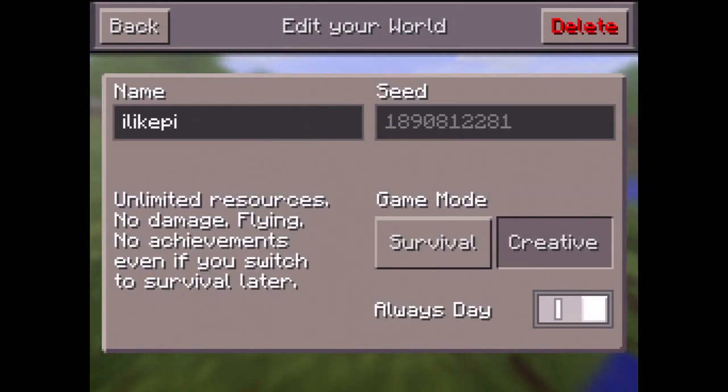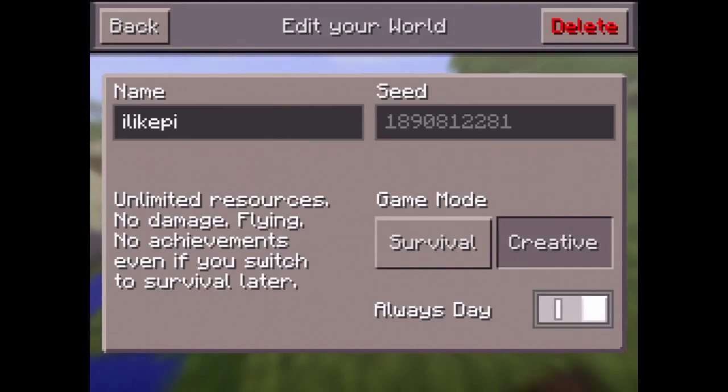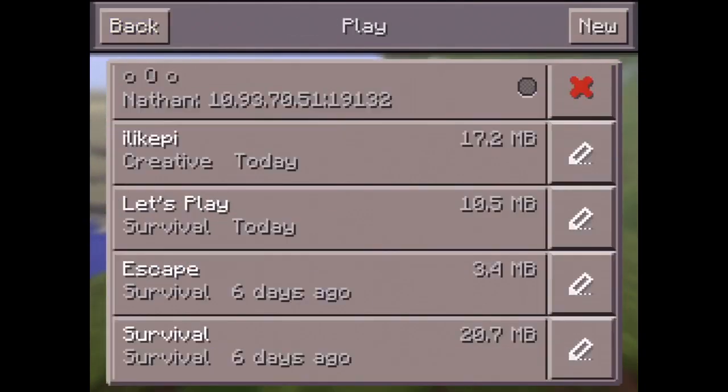Hey guys, I'm back with a review. Today I'm gonna be doing a seed review video. The seed is called 'I Like Pie' under the name section. As you can see, it doesn't say 'I Like Pie' under the seed section, because it converts to numbers after you get the world loaded. But the seed name is 'I Like Pie', which is pi in the mathematical term. Anyways, let's just jump into the world.